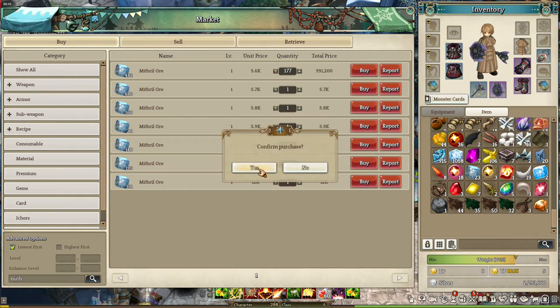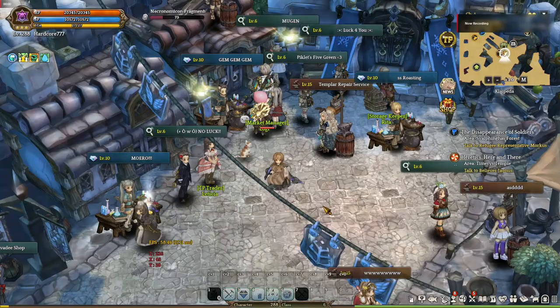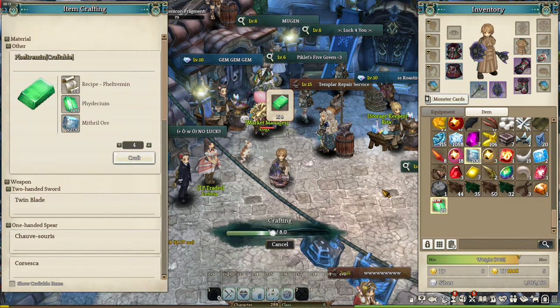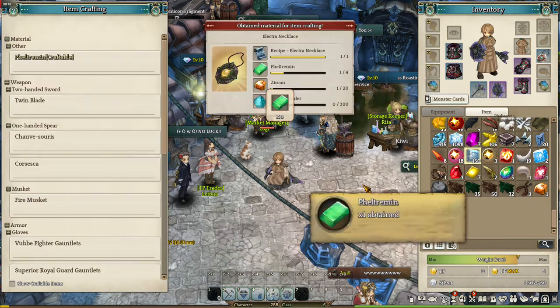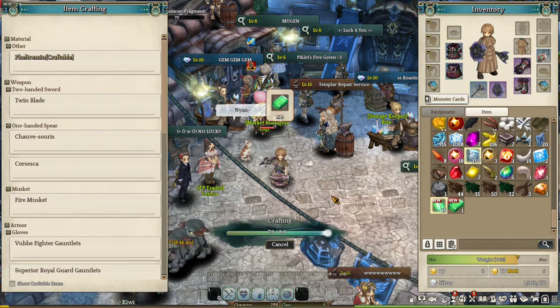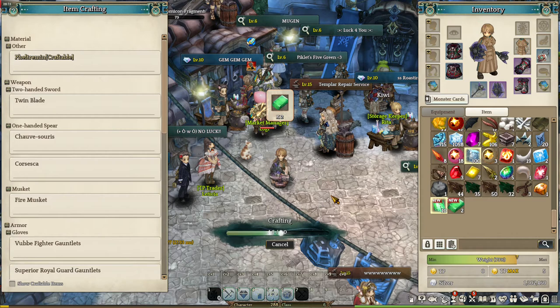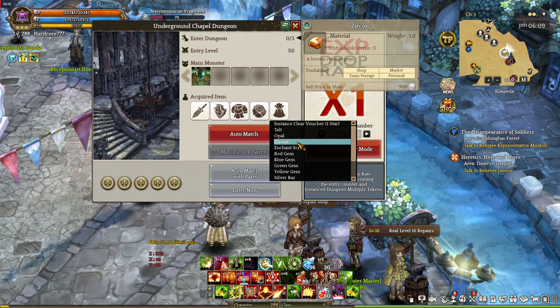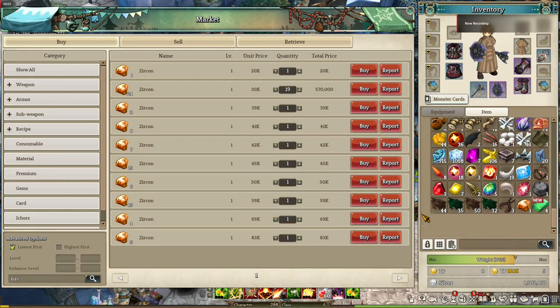Okay, now we have the materials for four Peltrimines and now we should make them. Now that we're done with the Peltrimines, the next material we're gonna get is Zircons. Zircons are commonly contained in the reward box of the instance dungeons, so there should be a lot in the Marketplace.